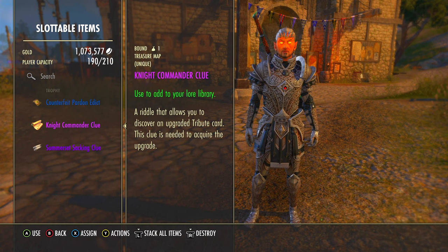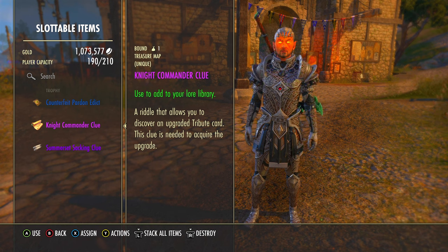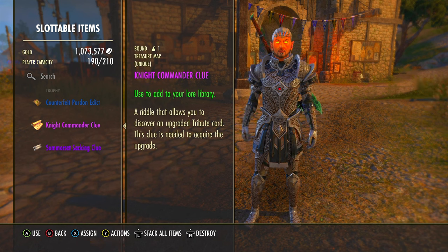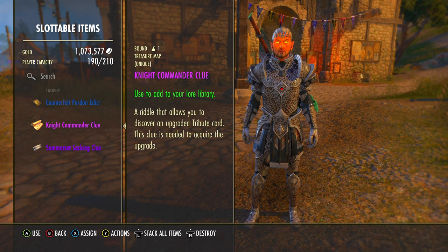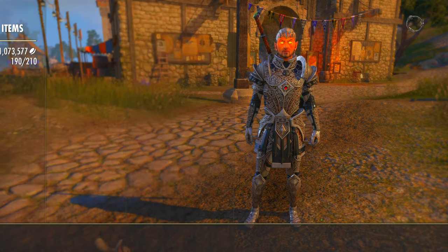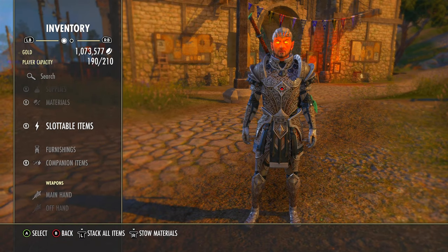Hey, what is up everybody, it's Damron. I'm playing Elder Scrolls Online, we're in the High Isle expansion, specifically we've been playing the Tales of Tribute new card game. In this video I'm going to show you the location of the knight commander clue, which is going to upgrade one of your cards in your Saint Palin deck. The clue says we need to go to High Isle where knights joust and clash, and alongside a grand arch with bills carefully laid is where you'll find this clue.